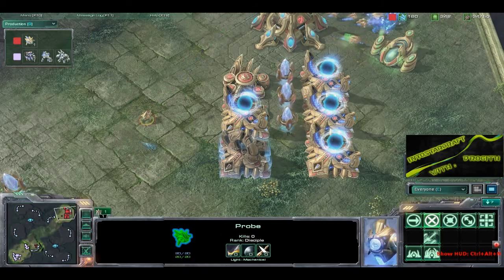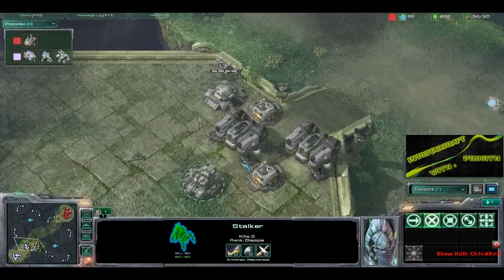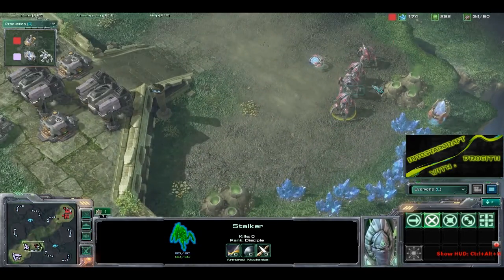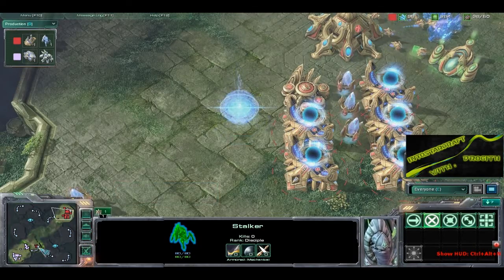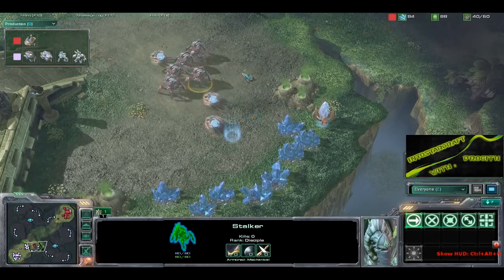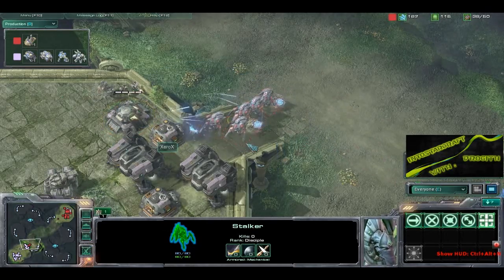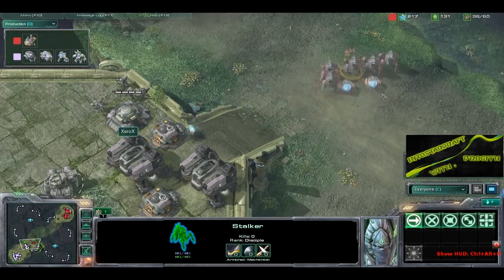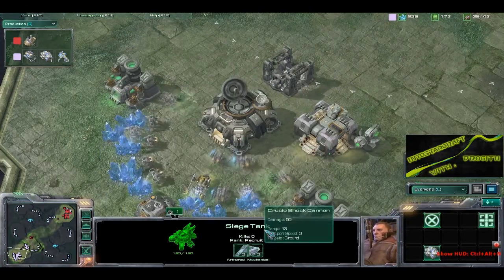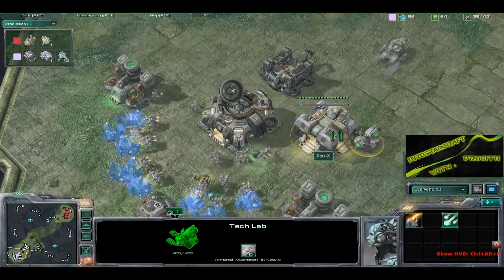We do have some more heavy economy going down, as we see a probe coming out and he is dropping down a Twilight Council — so it looks like we're going to be going right to Blink Stalkers. Or if he chooses to focus more on Zealots from this point out he can, however it looks like it's going to be a Stalker-Sentry army mainly. Getting up Guardian Shield would be nice, reducing a lot of damage against these Marine units — however, not going to help against that Siege Tank, especially once it finishes.